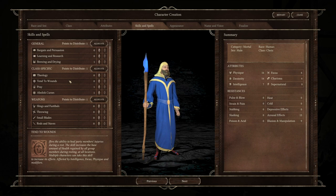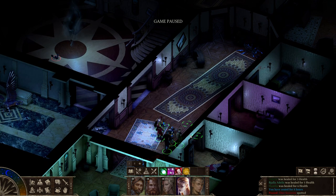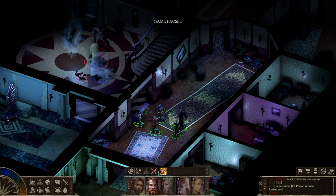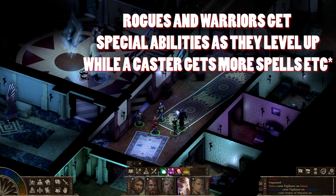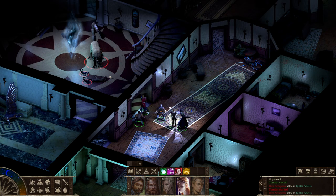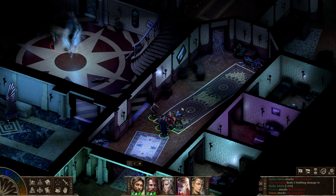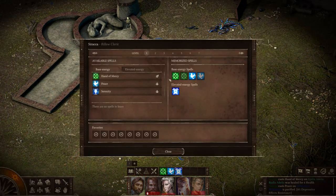On to the actual combat itself - again real-time with pause. It seems to follow a round system that most of these systems are based on, though nothing in-game explains this to me. I don't know if I'm attacking multiple times per turn or just once per round - I can't tell by looking at the screen. That said, it's not too hard to figure out. Melee is pretty straightforward, so is ranged. Equipment is basically what you'd expect, very inspired by early Baldur's Gate UI, with magical items that grant skill uses and items affecting specific damage resistances.